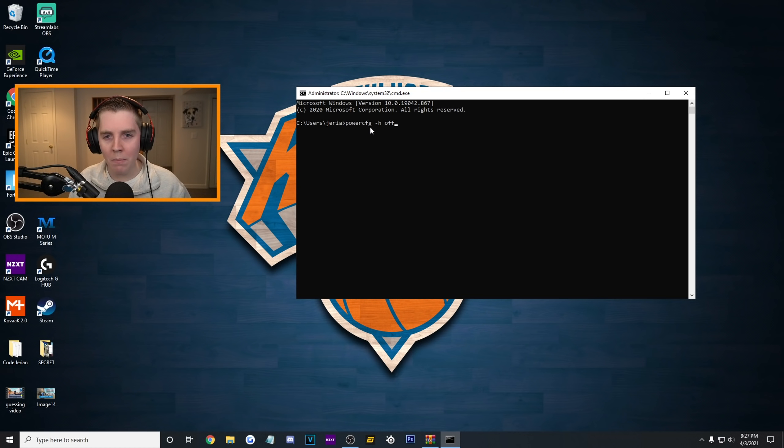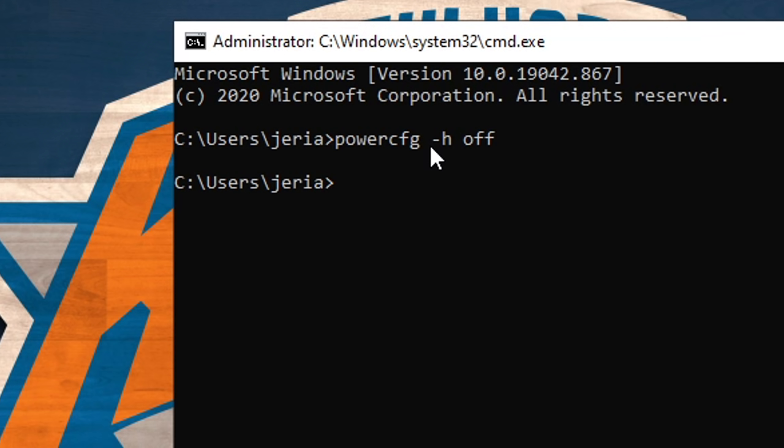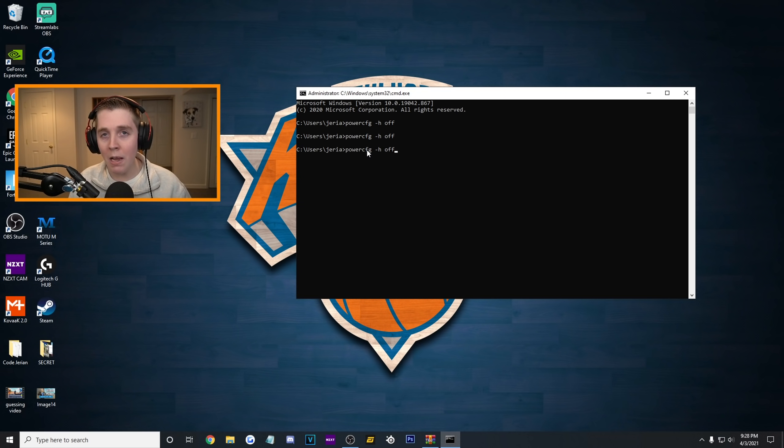Since we copied that command, I'm just going to paste it — all I had to do was press right click or you can also do Control V. This is going to disable hibernation, which causes a ton of FPS issues, and again it does it all automatically.